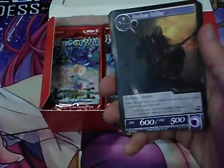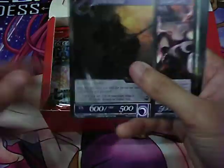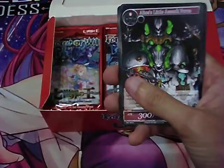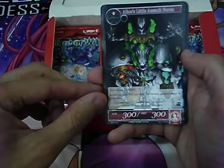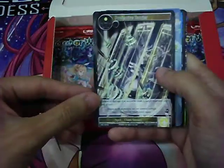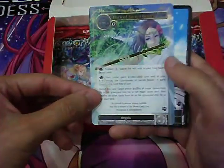Pack 4: Flimking Shout, Soul of Soldier, Herald, Earl of the Beast Lady, Alice's Little Assault Force, Consent, Protective Barrier, Horn of Sacred Beasts.